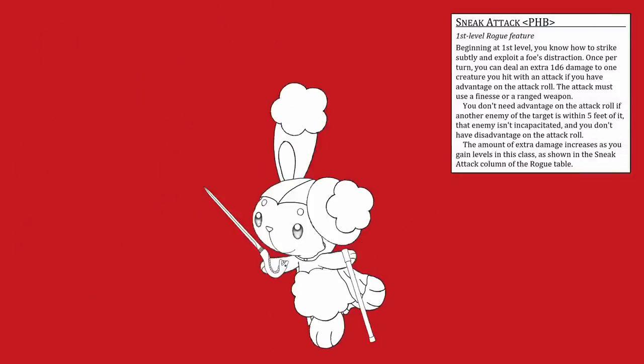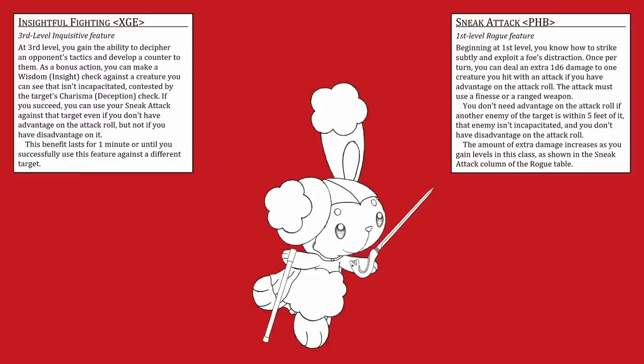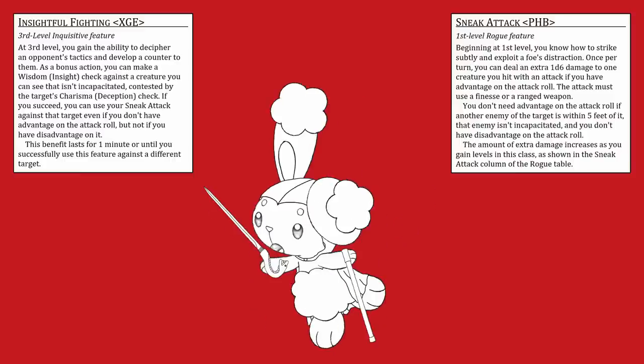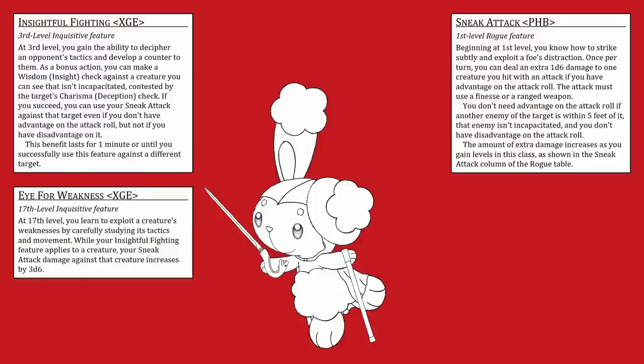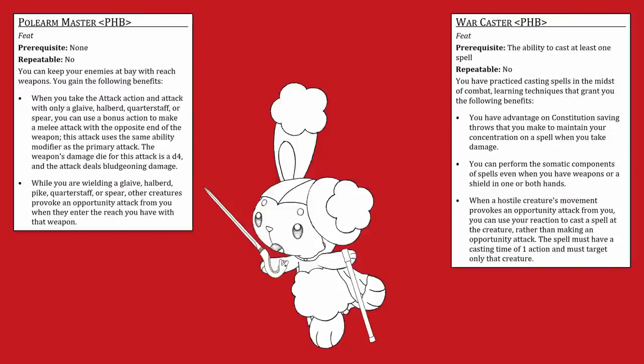On the subject of Sneak Attack, I should probably explain why India is an Inquisitive rogue. The Inquisitive is generally not a very good subclass — its main feature is Insightful Fighting, which is a bonus action which allows you to make a contested skill check, and if you win, you can use Sneak Attack against the target even if you normally wouldn't be able to. That's pretty underpowered, until you get to 17th level. Eye of Weakness is a 17th level feature which says that your Sneak Attack gets plus 3d6 against the target of Insightful Fighting. India is a 17th level Inquisitive, so their Sneak Attack is functionally 12d6, and that's twice per round thanks to the Pole Arm Master Warcaster combo.